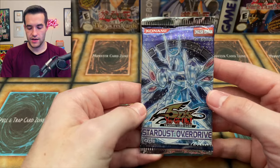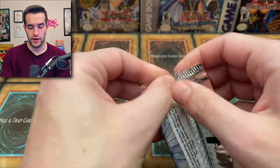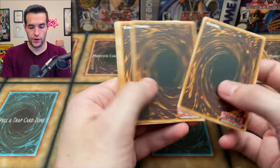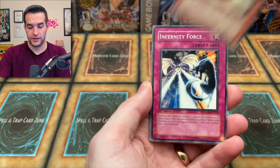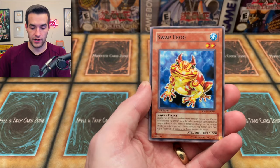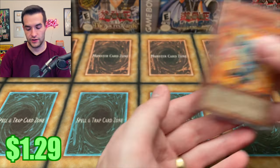Let's try Stardust Overdrive First Edition — can we pull something good? This pack ripped right at the top — interesting. Wolf in Sheep's Clothing, Reptilian Viper, Infernity Force, Level Eater, Gemini Spark, Swap Frog, Spider Egg, Zero Gardener, and Solitaire Magician.